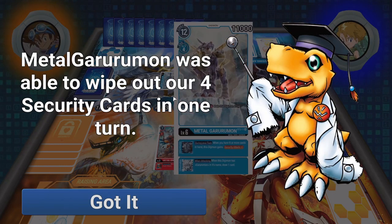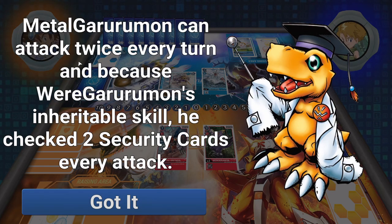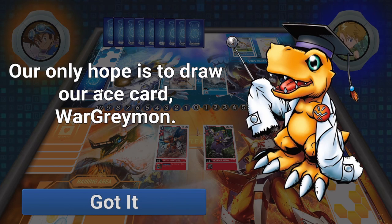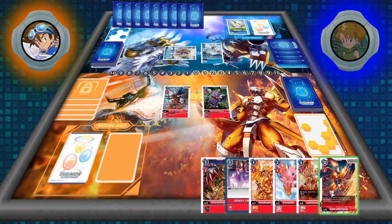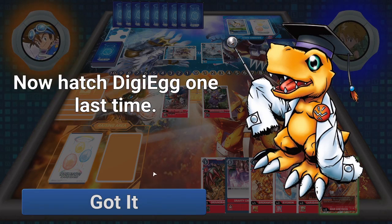Let's see what they want us to do here. MetalGarurumon is just going to swing at our security stack, and that's how we lose the game. He's got security attack plus 2. MetalGarurumon was able to wipe out 4 of our security cards — could attack twice every turn, and because of WarGarurumon's Inheritable Skill, he checked 2 security cards every attack. He also played Ikkakumon, so even if we could destroy his MetalGarurumon, he is going to win next turn.